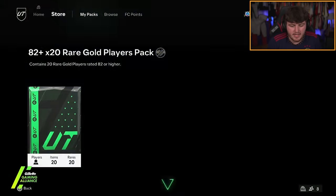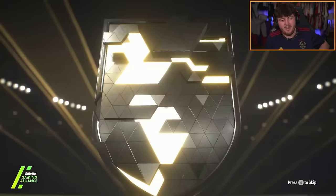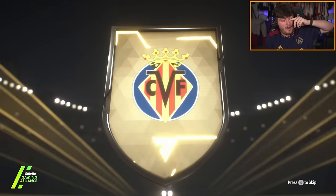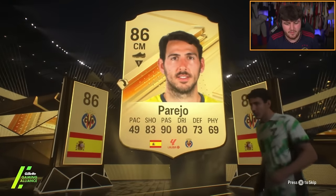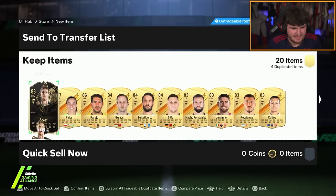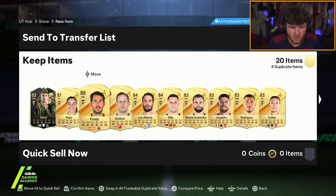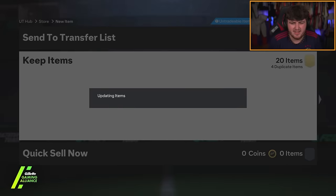83x20 now — let's see if we can get a blue. No blue once again. Spanish center mid from Villarreal, Dani Parejo. Dani Parejo and Pajor. Not great, that is bad. Two walkouts in an 83x20 — not amazing. Don't worry, packed luck is on the way, I can feel it.